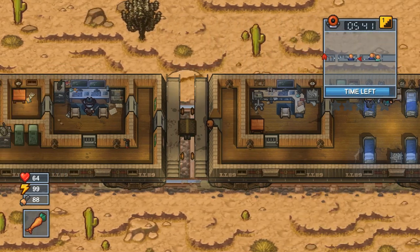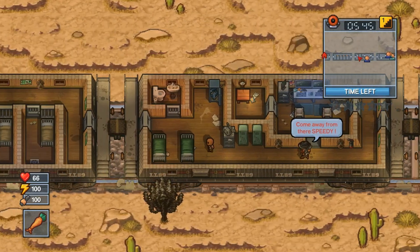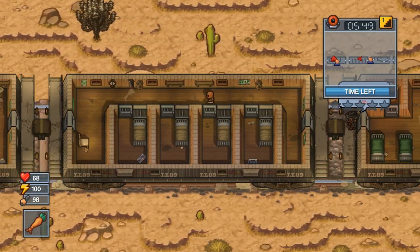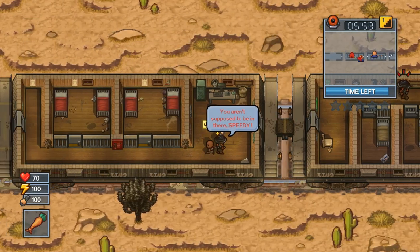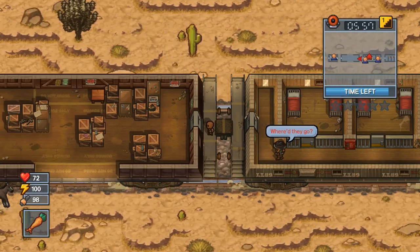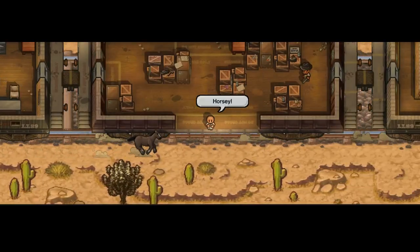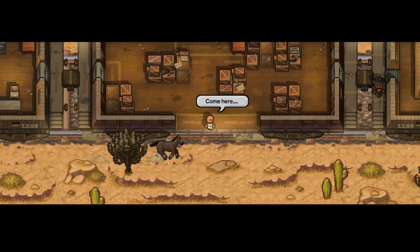We're gonna make our way all the way back to the very first cart. This guard's gonna see me and I believe another guard is gonna see me, and they're gonna chase me — but it's alright because we're just gonna be outrunning them. As long as you don't dilly-dally too long they can't really catch up to you, so we're just gonna come over here to this little horsey and hit the button to escape.